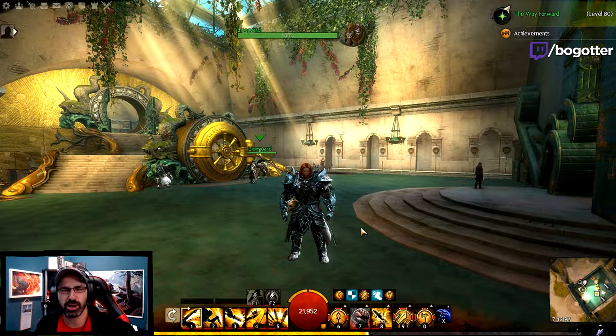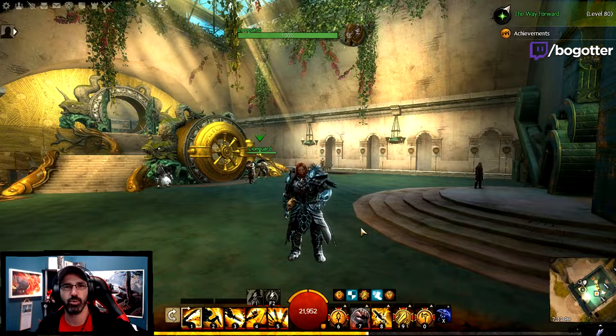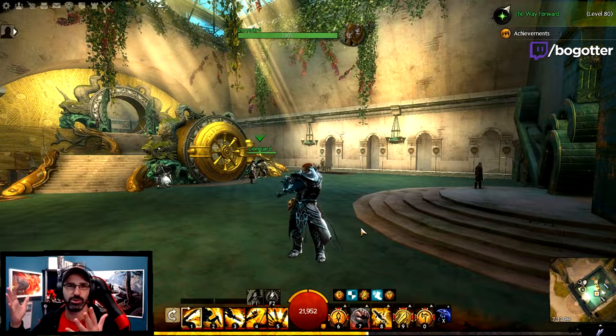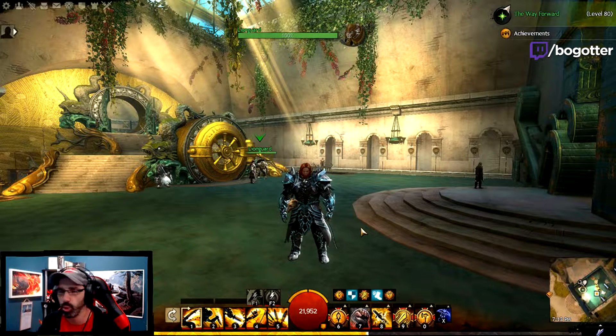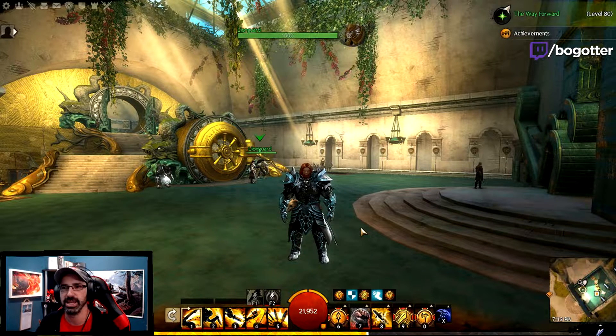Howdy folks, my name is Richie aka Bog Otter and welcome back to another Guild Wars 2 video. The Path of Fire expansion is here and with it comes a brand new Black Lion weapon set. They are called the War God weapons and I'm super excited — some people have told me they think I'm going to like this weapon set.